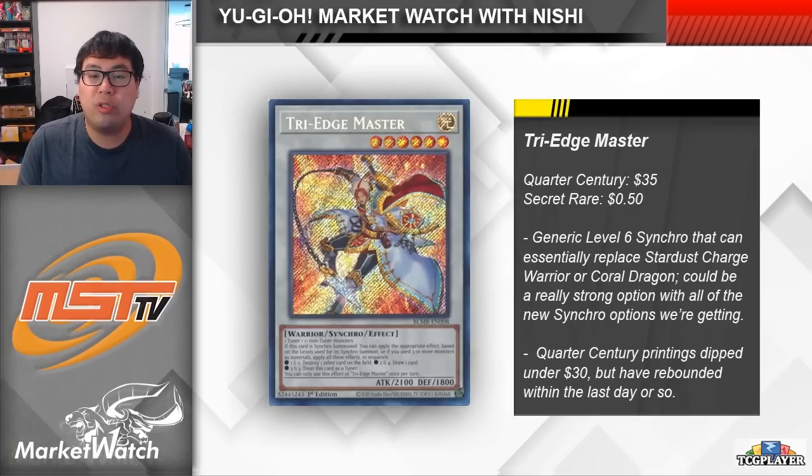Worth noting is that the Quarter Century Secret Rare is already rebounding. The quarter century cards were really expensive on release, but for a while Tri-Edge Master was the cheapest one, and when prices came down this one came down the hardest — down to around $25 to $27. But in just the last couple of days it has already rebounded back up to $35 lowest on TCGPlayer. One of my buddies mentioned this might be because of Mana Diem, and it also might just be that the card is so generic — when it does see use it will almost definitely shoot up in price.